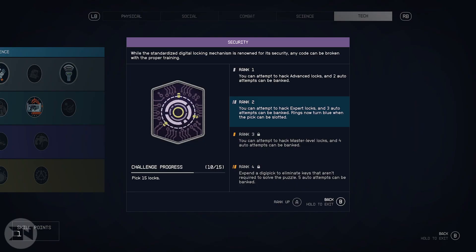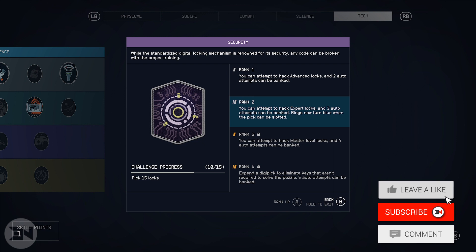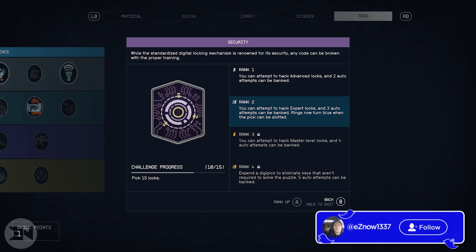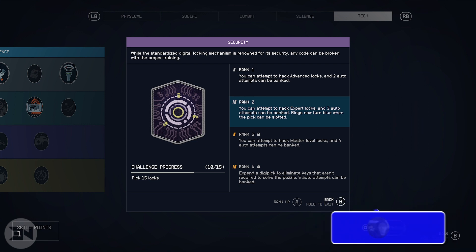Welcome back to the channel. Today I want to talk about lock picking, making it easier, and something you should be doing off the bat - using the Security perk. We're going to level it up and talk about it. If you're new to the game, this video is aimed at you - someone who doesn't know how the perk system works and how lock picking works.